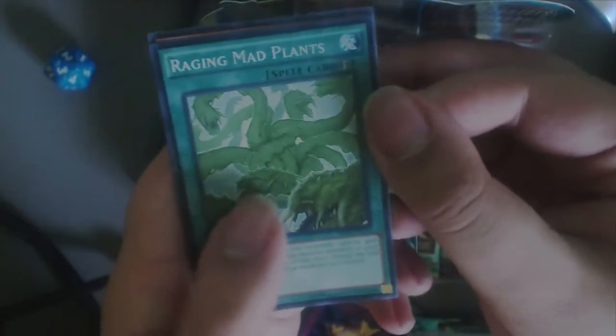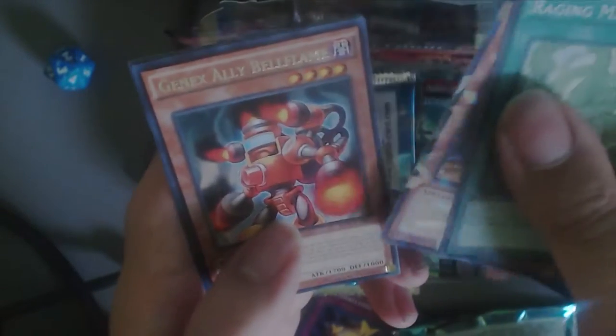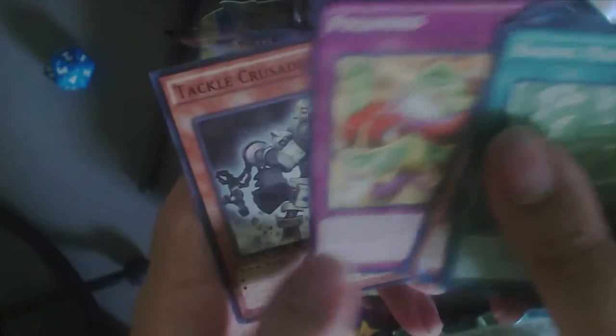Oh, here's an interesting card. Raging Mad Plants, Mythical Beast Cerebus, Genix Ally Bell Flame, Polonus, and Tackle Crusader. So far nothing special, but we'll have to see.